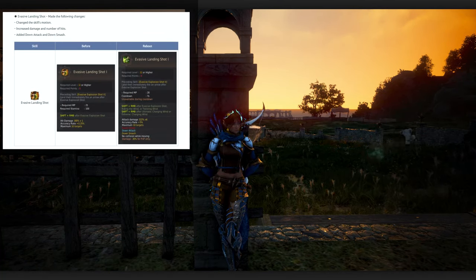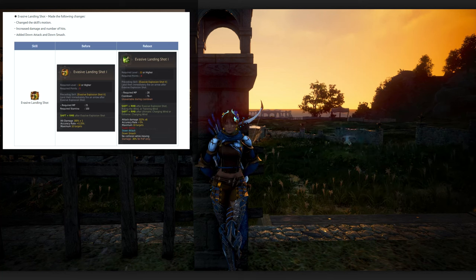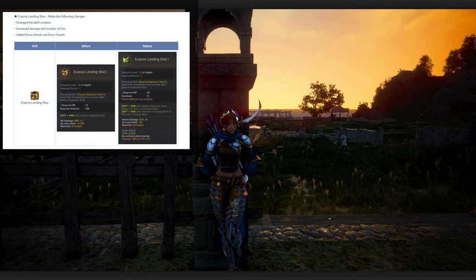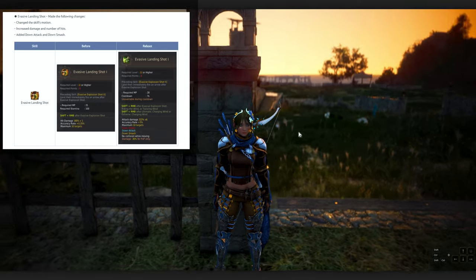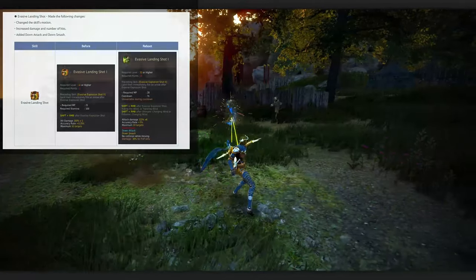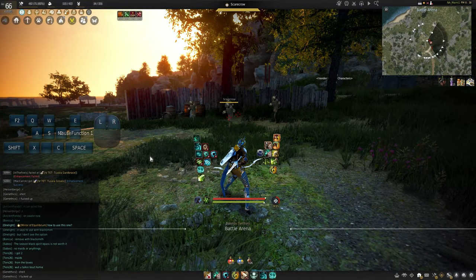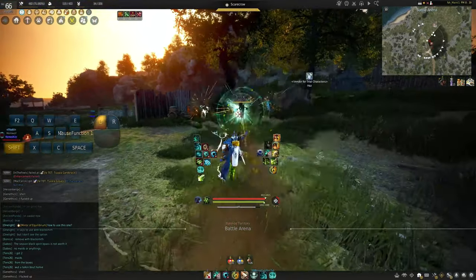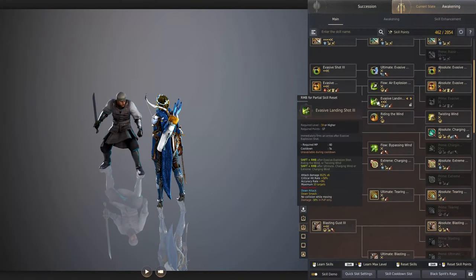The first ability change is with the bow — one of our evasive shots, something we would do after a flip, got changed pretty significantly. Before, we'd just flip and then have this stationary bow attack; now we have this thing that flings us back a pretty significant degree. Before I showcase what it looks like, just know that the F key on my keybinds has been replaced with mouse function 1.